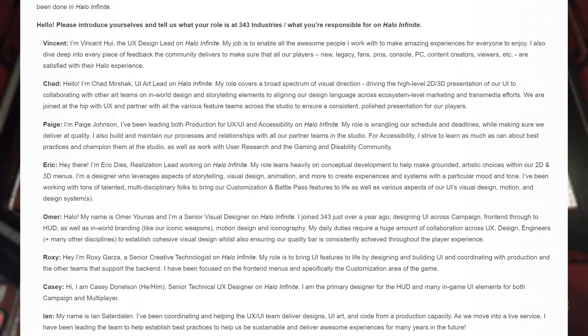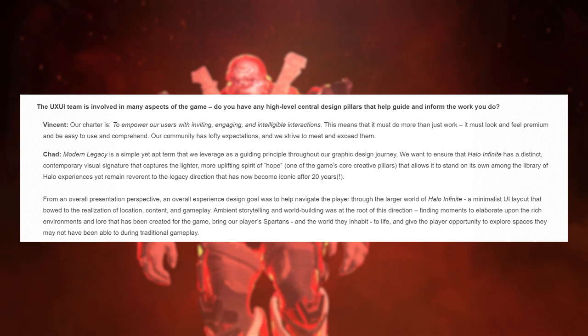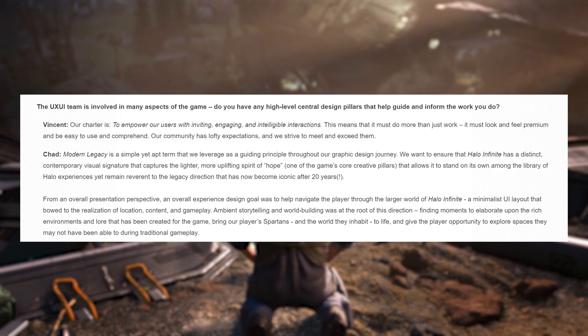Let's move on to those central pillars. First up is: empower our users with inviting, engaging, and intelligible interactions — make sure players can engage with the UX UI elements with ease and understanding. The second is modern legacy: embrace the tradition while refining the experience, but don't change for the sake of change. It should be recognizable as part of Halo's legacy, but stand out on its own merits.